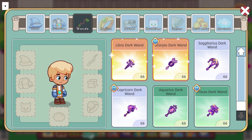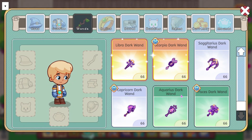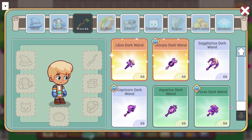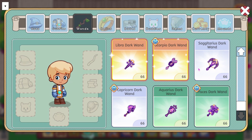We also have the Capricorn Dark Wand, which has a power bonus of 105, does Murkiness, and it says this Dark Wand draws power from all those lost at sea beneath the towering black waves. We also have the Aquarius Dark Wand, which has a power bonus of 120. It does Multi-Shade, and it says the shadowy magics in this wand originate from the chaotic and unpredictable nature of water in its liquid form. And then the final wand is the Pisces Dark Wand, which has a power bonus of 135. It does Darkness, and it says the Pisces Dark Wand draws from all the scary and terrible fish creatures lurking in the dark depths. So those are all the wands that are going to be coming.